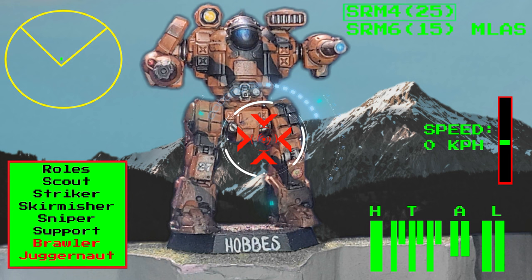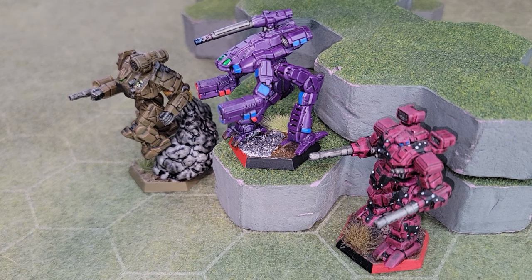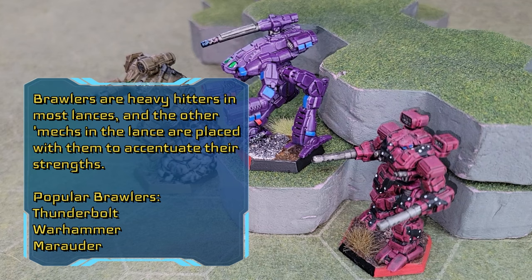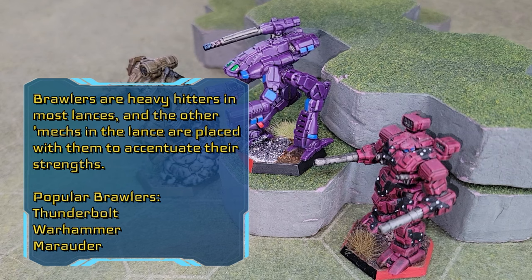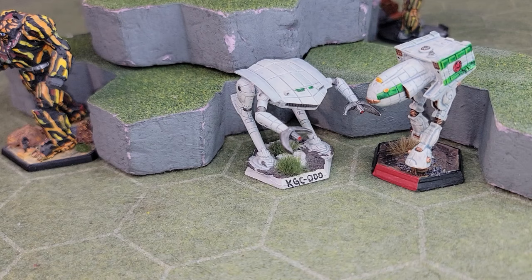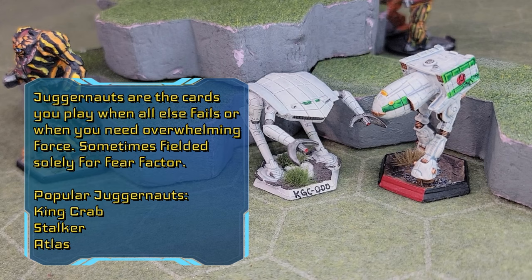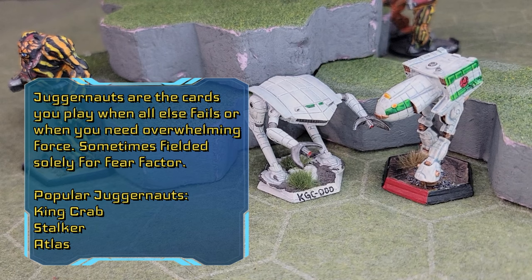Now the real meat and potatoes of any force are called brawlers and juggernauts. Brawlers are the beat stick of any fighting force, while juggernauts are only when maximum violence is what's on the table. Brawlers are nominal speed but full of firepower, and they've typically got enough armor to hang around for a while. They're the pilots who are in front of the enemy's guns more often than almost any other. Finally, juggernauts are the big bad voodoo daddies — the mop-up crew, or the crew you send in when you want to crush your enemy under your heel. They aren't fast, but they don't need to be. When you carry the armor of five mechs, what's one more medium laser?